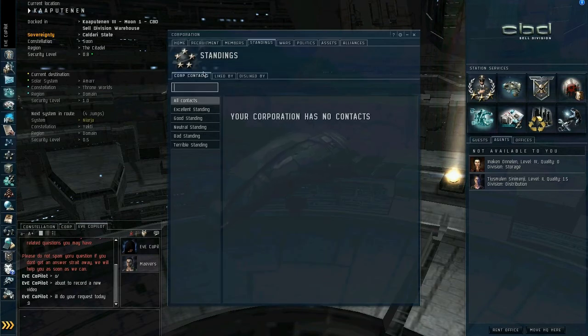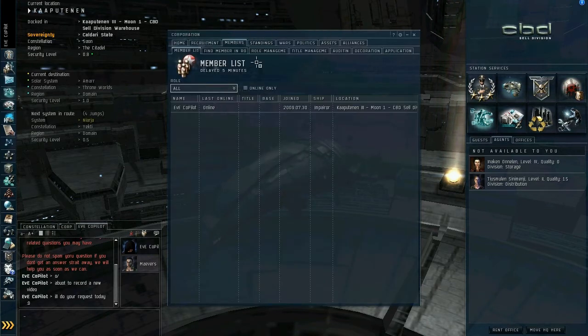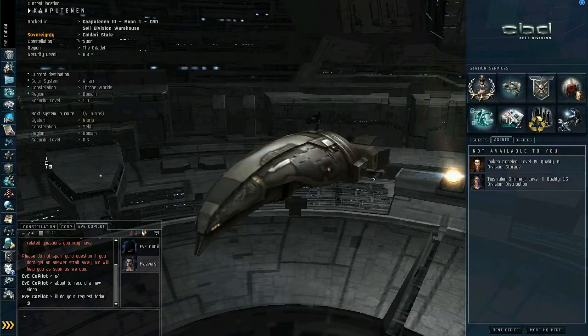The corporations tab, just like your character sheet, covers everything you need to know about your corporation — recruiting, the members that are in there, wars that are active at the moment, your status with other corporations. Everything you need to know about your corp is there.